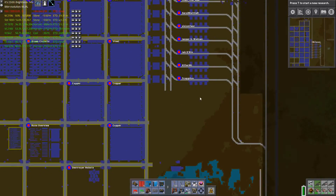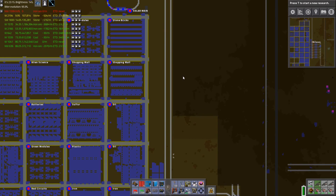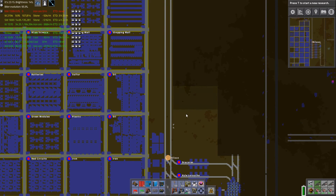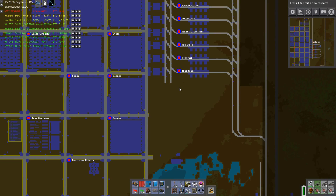I want to extend this line with all these train stops, and then I'll probably say: okay, the top ones will be stone, this one will be oil. I'm going to figure out what oil, I'll have some with iron. I'm going to add some more.